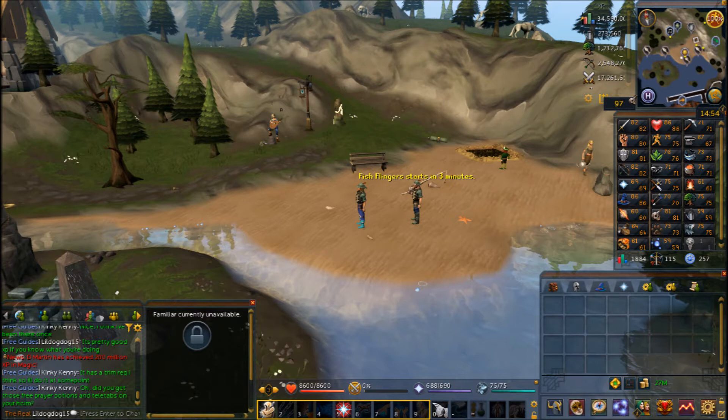To get into the minigame, all you have to do is right-click on the guide that says 'Fish Flinger starts in three minutes.' All you do is right-click on him and click 'Teleport to Fish Flingers' after he says that. You can also claim rewards from him if you've played the game before — that's how you get the fishing outfit.